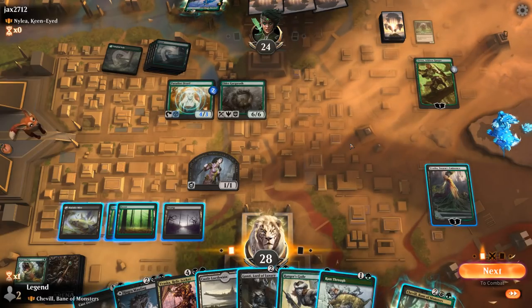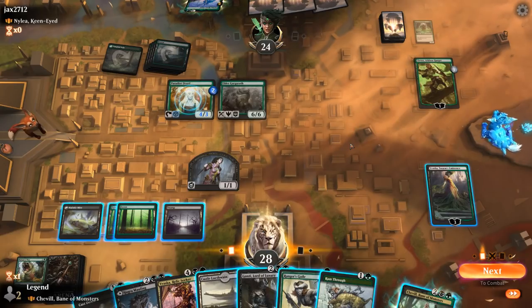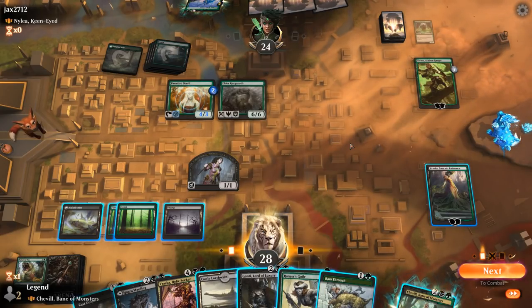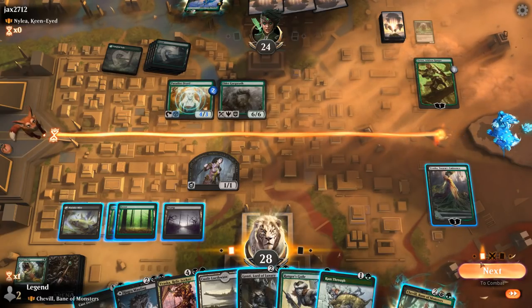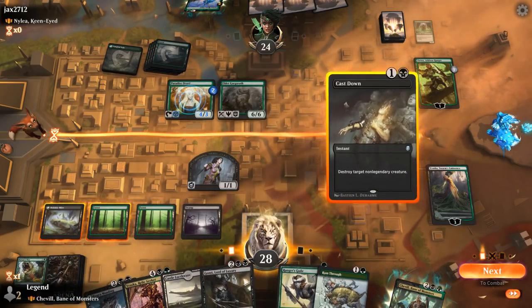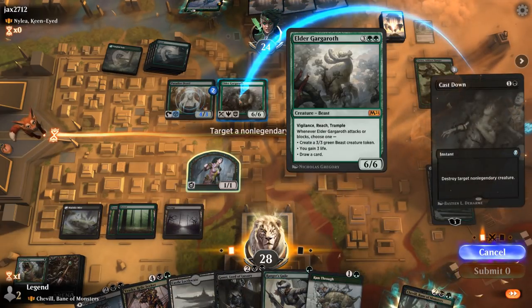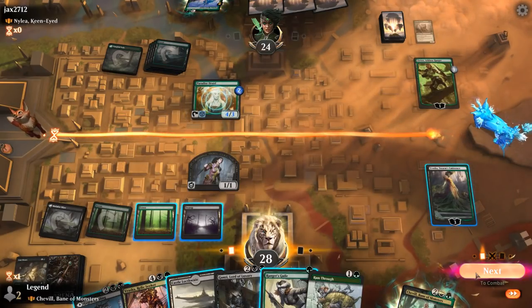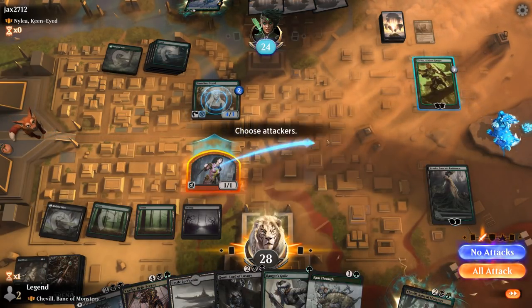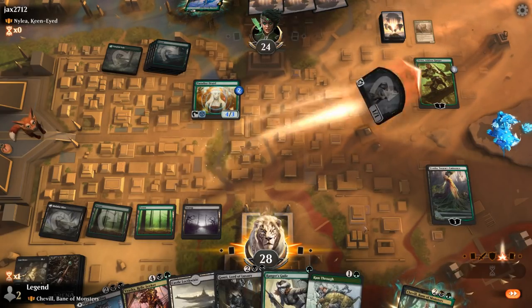I could also play Hagra Mauling as a land so next turn I'm guaranteed six mana, then use Cast Down on Gargaroth this turn. That might be better. So I Cast Down Gargaroth now and then attack Vivian.